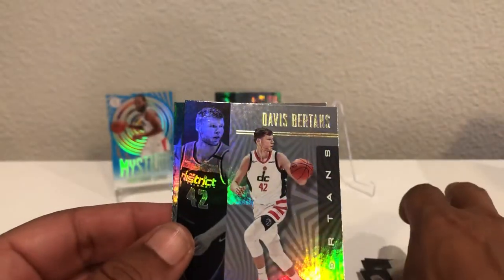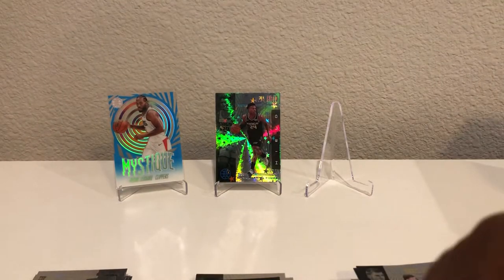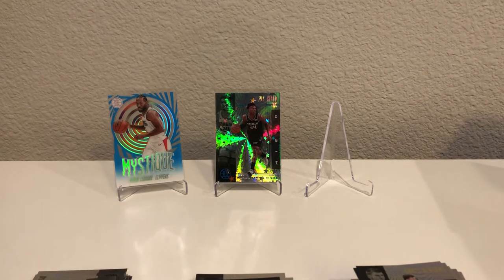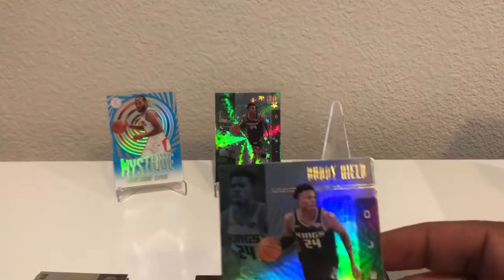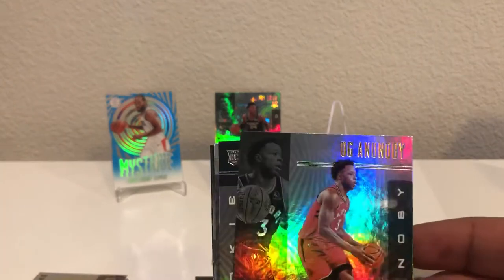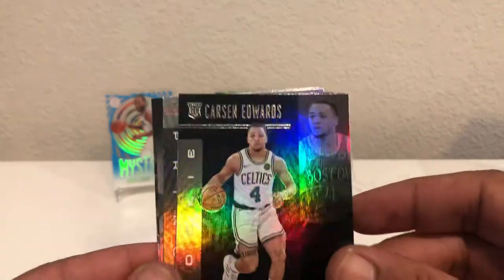That is your Starlight Parallel right there — almost looks like it belongs in the Certified set. There's a Bojan, Bertans, and Mr. PJ. Last pack of box one — you notice there's a ton of base cards in this product, definitely a ton. That's one thing that's nice about Chronicles — it's all stars and all rookies for the most part, which is probably why people aren't as high on this product. But the overall look and inserts are nice. We got a rookie in the Sapphire — it's Carson Edwards this time, not bad.